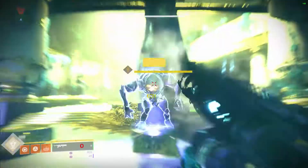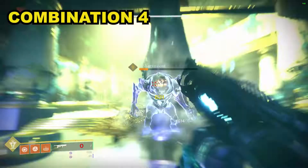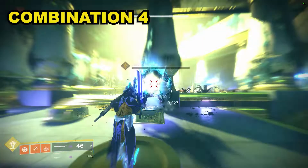Combination four is identical to the last, starting with two rounds fired and moving onto the sword. But once tick damage ends, fire one round only — this time directly at the target — then go back to your sword and repeat this cycle where every time blight tick damage ends you fire one round at the target only.